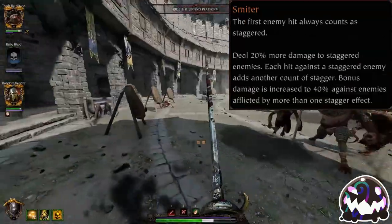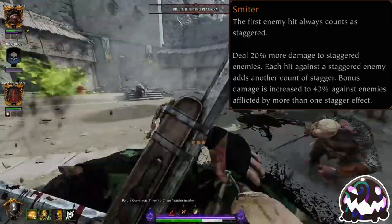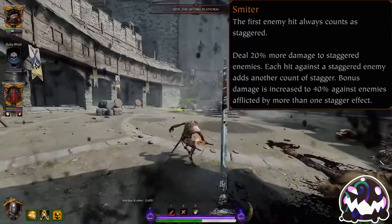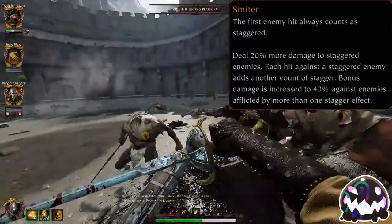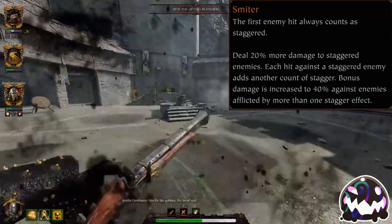Smiter causes the first enemy hit by any attack to be automatically considered in Staggered 1, even if they are not in a state of Stagger at the time. This is best used with weapons that have low cleave and high single target damage, or weapons that you tend to aim for the head with, such as one-handed axe or sword and dagger.